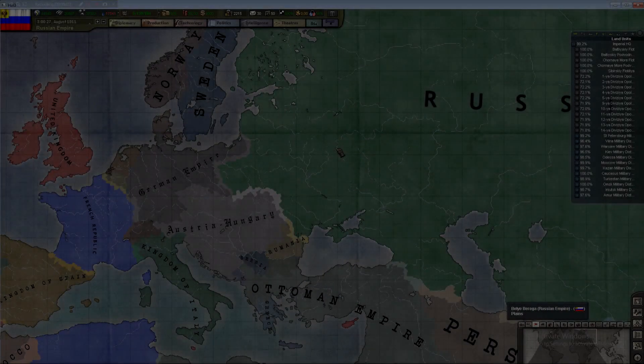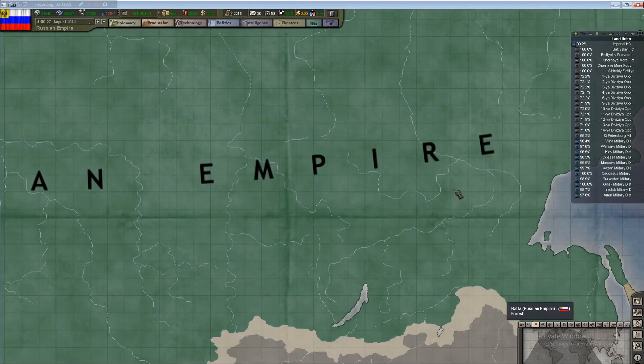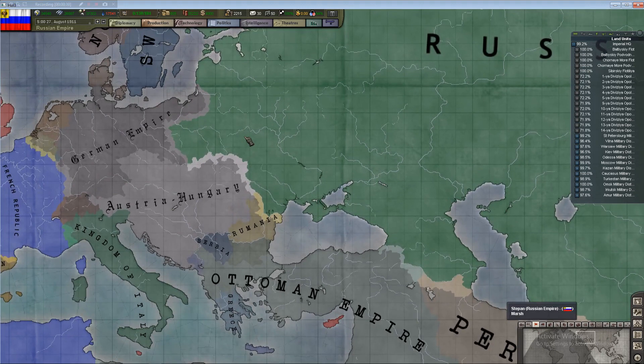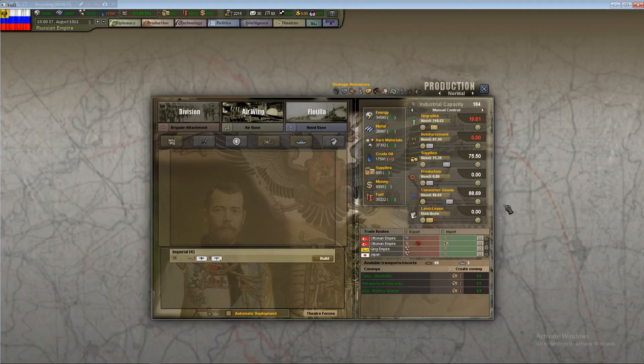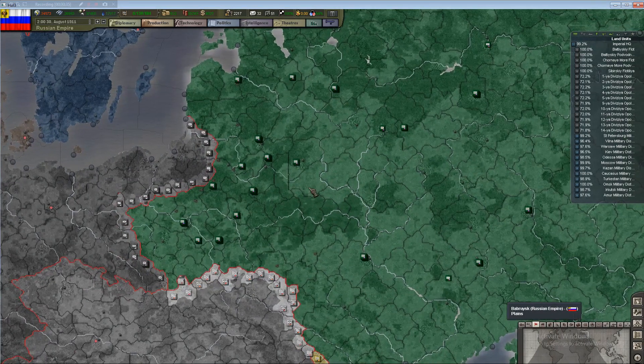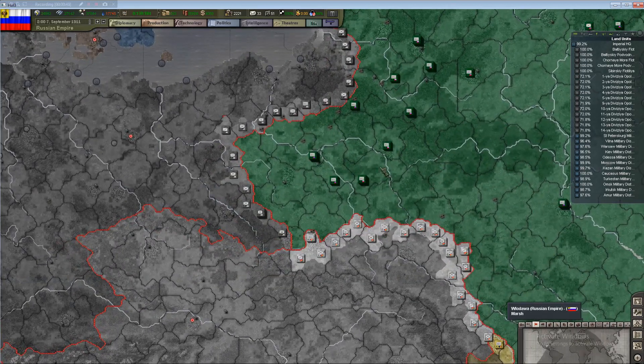Hello everybody and welcome back to Benjamin Magnus plays Hearts of Iron 3 World War One Mod as the Russian Empire. Last episode we scooted through 1910 on speed 5, didn't have a lot to do, went all the way up to August of 1911. What did happen was we managed to get our country mildly stabilized — national unity going up, consumer goods at a maintainable level, enough production to supply our troops, and a little bit going into upgrades at about a 9-10% ratio.